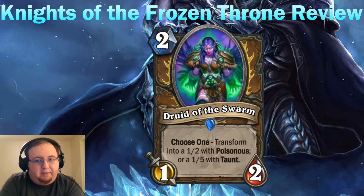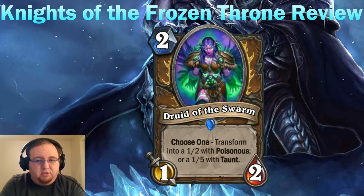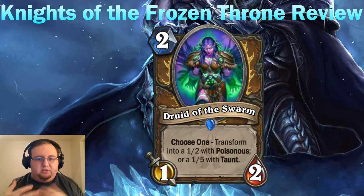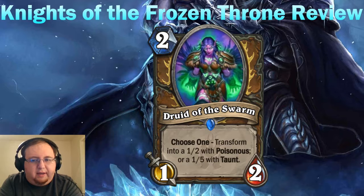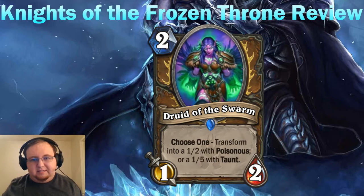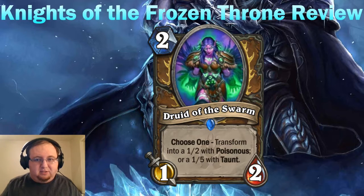Voidwalker is a one-mana 1/3 Taunt that sees a lot of play in aggressive decks because it's a cheap, hard-to-kill taunt on turn one or two. So a 1/5 with Taunt for two mana is quite significant — the most aggressive health total we've seen on a two-drop that can't attack but has Taunt. It can protect a board of small minions and fits the Druid Taunt strategy. Poisonous and Taunt are kind of the left hand and right hand of a definitive win condition — protecting your Poisonous minion while your Taunt is on board.